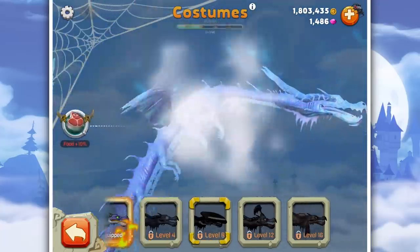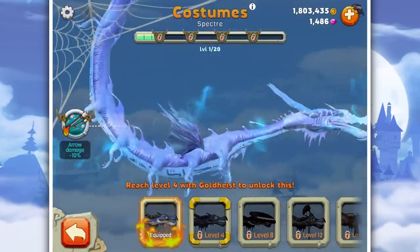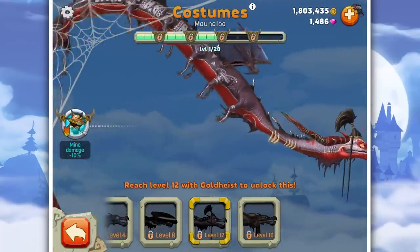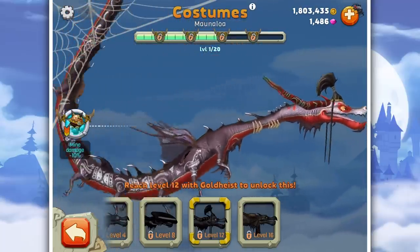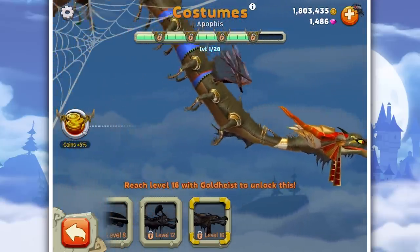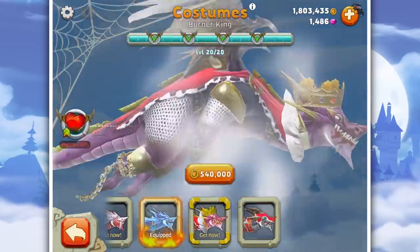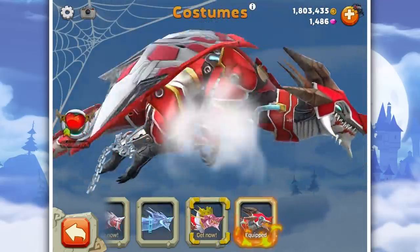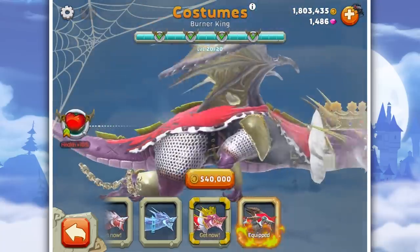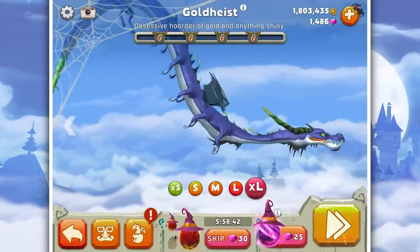Arrow damage minus 10 percent — oh that's interesting, I like the look of that one, like a translucent one. There's also one with plus 10 percent to food, and one called Specter. This one is Monola — I think it's a very Asian-influenced dragon, mine damage minus 10. The one costing gems is plus five percent to coin, the Apophis. I think they might have upgraded one of the skins — instead of minus 10 percent it might be minus 15 now, which is better.